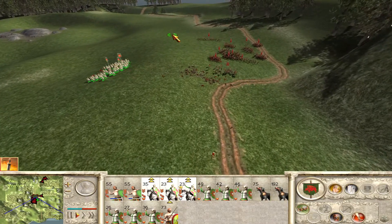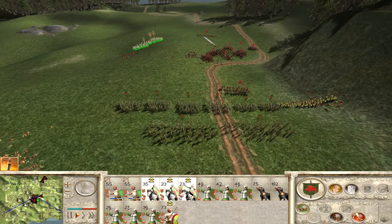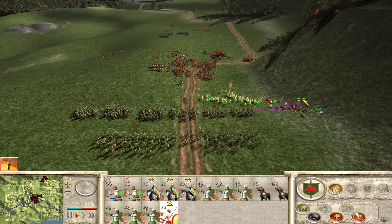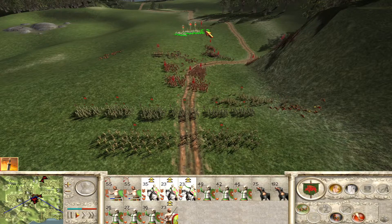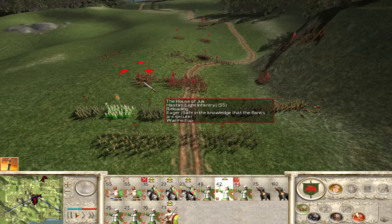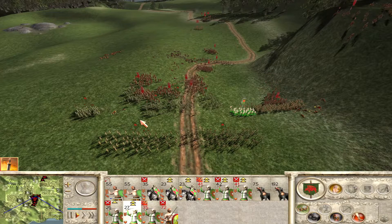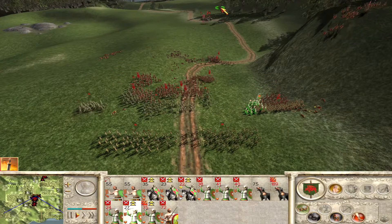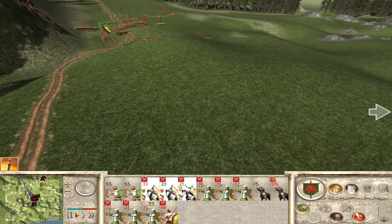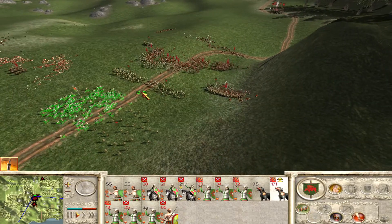The enemy army is going to be a bit of an issue. Run, run, run — they're running to save their archers, that's fine. Don't let them throw their pila. Okay, that's good enough. Now turn around and kill the enemy general. Here's the cav — let the warhounds in, let the warhounds in. Yeah, that's the way.